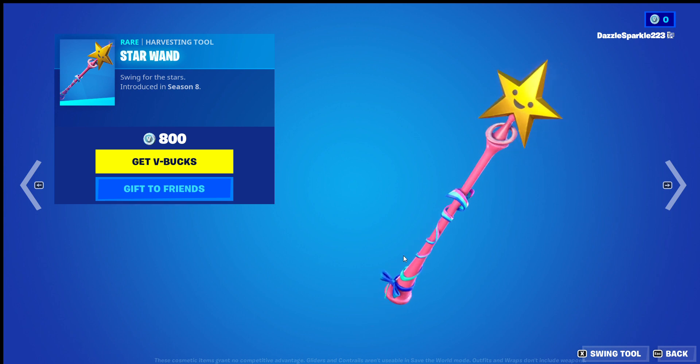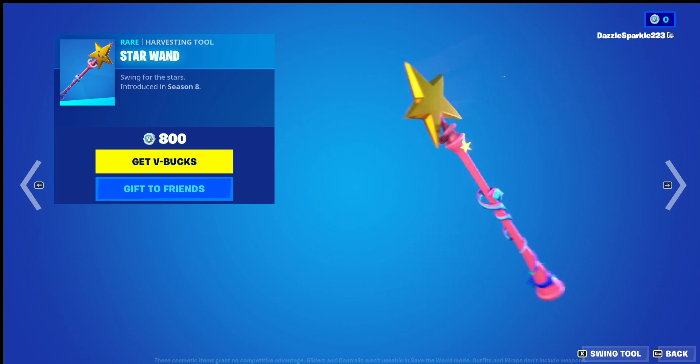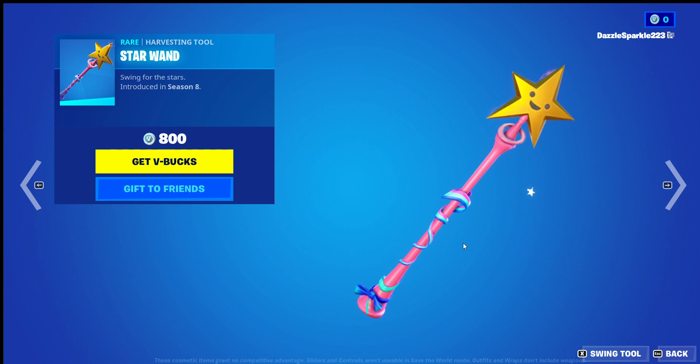So, it is gorgeous — it's pink, it's got little ribbons, it's got a happy star. It is getting a 9.5 out of 10; I think it is a gorgeous harvesting tool. And its animation for swinging is absolutely gorgeous — it's getting a 10 out of 10 now.